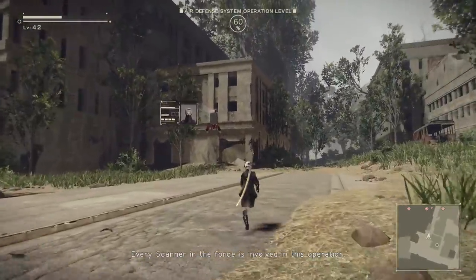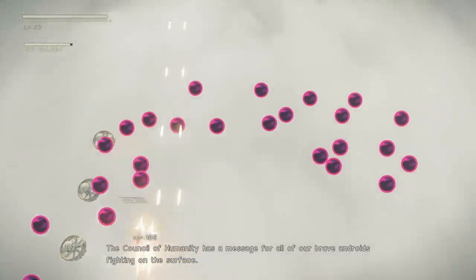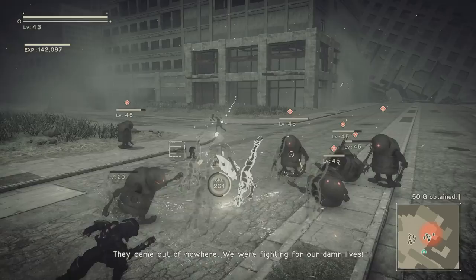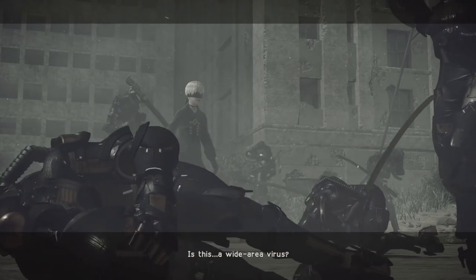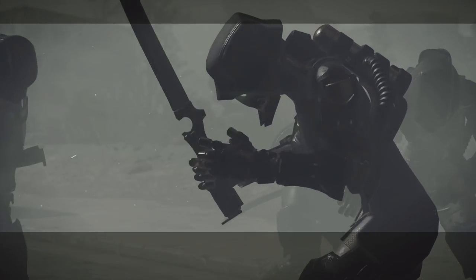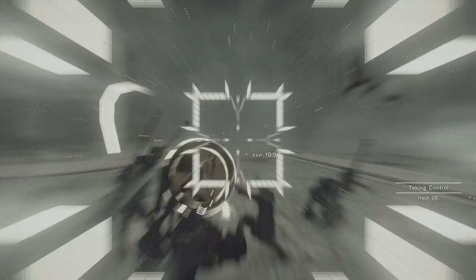2B makes her way down to Earth on her flight unit as the falsified voice of the Council of Humanity speaks to all units — a brief reminder that nothing they're hearing is real. When 2B lands, she's assigned a squadron as they start taking out machines on the ground, but no matter how many they take down their numbers appear endless. This is when the machines unleash a close-range EMP attack, which completely knocks out the Yorha troops. 9S rushes in to save 2B, but more and more strange events begin to unfold — a wide area logic virus has taken over every Yorha troop on the ground, minus 2B and 9S, due to 9S hacking in and repairing her before any lasting damage occurred.